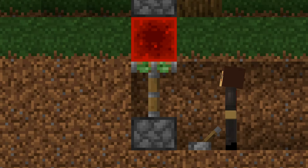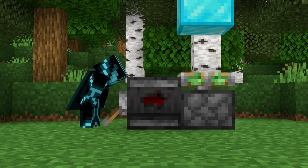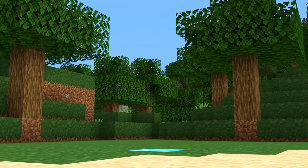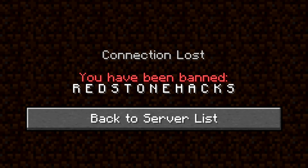This redstone block will never come down. It's stuck, because it QC powers the piston, and we can't use an observer because that doesn't keep the piston extended — it just pulses it. We need a redstone block. So already, this is starting to seem impossible, and me and Avogado, with whom I built this, are starting to look like cheaters.